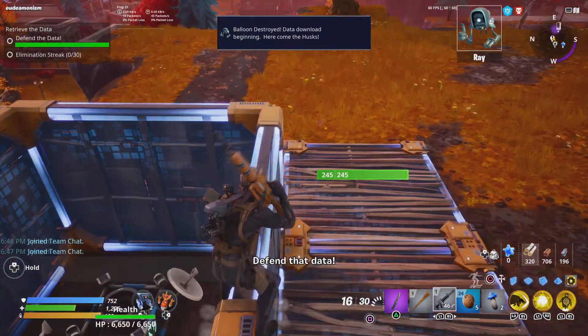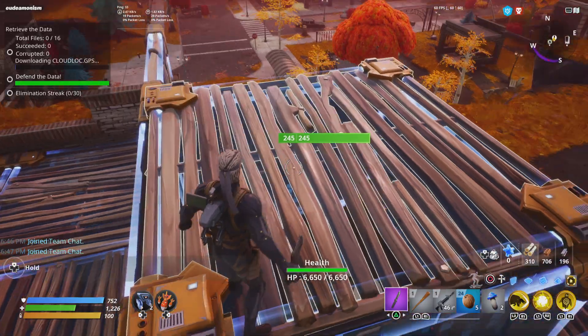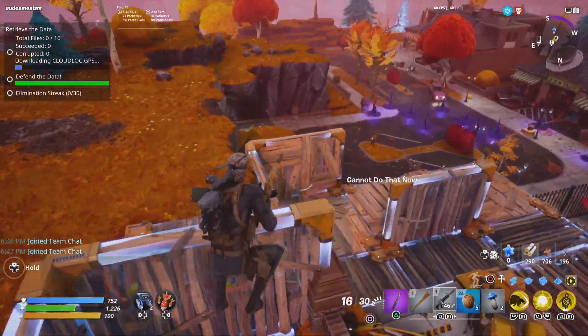That's the only thing bad about ventures — you can't use any schematics. The only schematics you can use are for your traps. But I'll power level that one more.